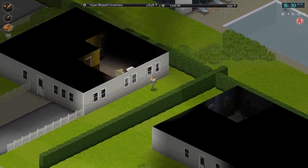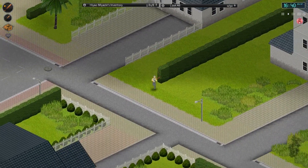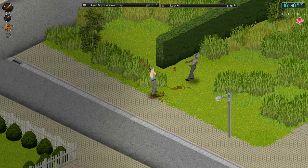Oh look at that pool! Definitely worth downloading because it's got a pool in it. Who doesn't want to swim? Build a base around the pool - luxury in the zombie apocalypse, why not?